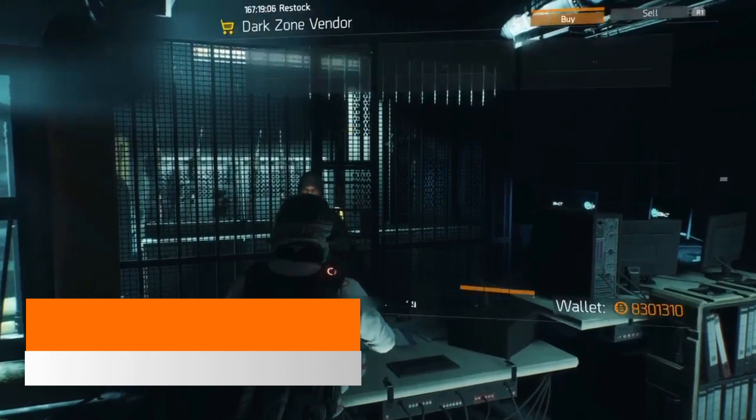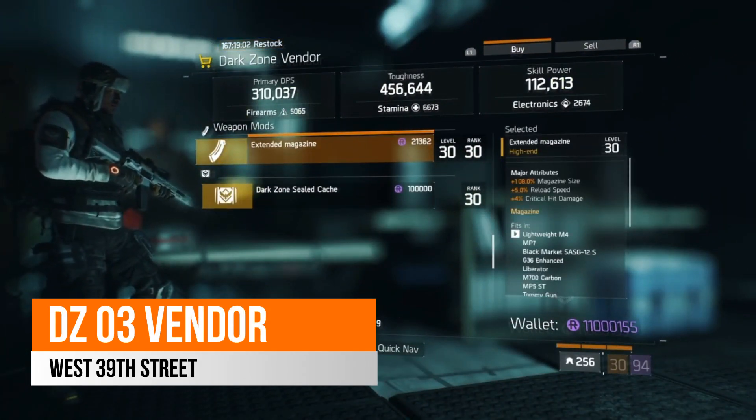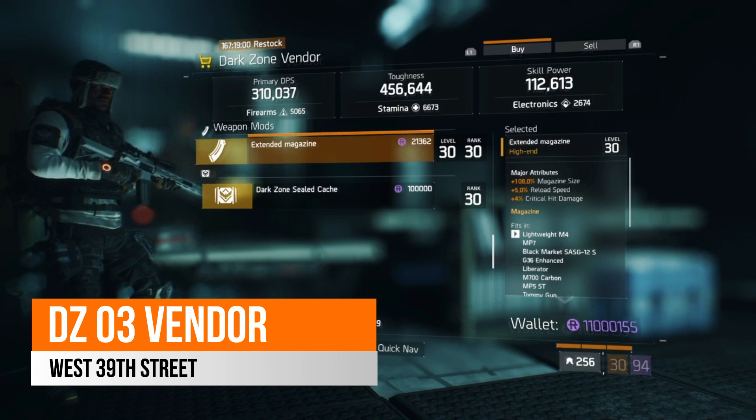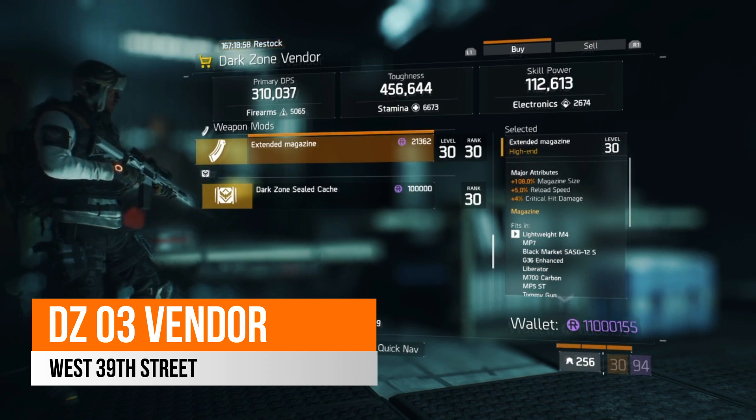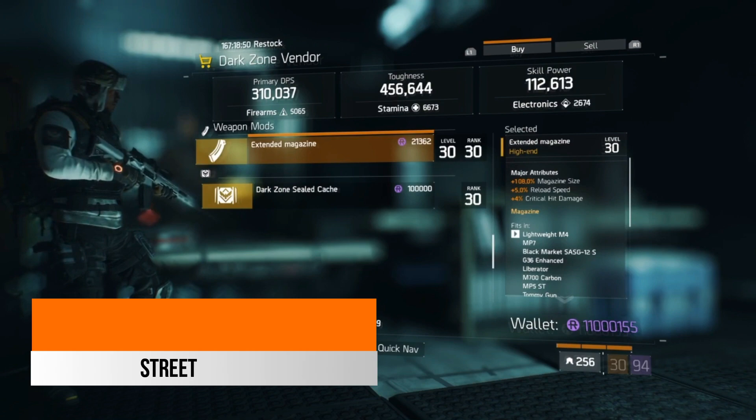Over in West 39th Street, your DZ3 vendor this week, there is an extended magazine. It comes with 108% magazine size, 5% reload speed and 4% critical hit damage. If you are looking for a better magazine than what you currently have, it's not a bad one here that you can look to collect.